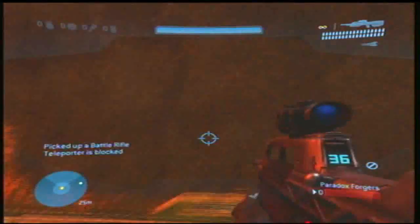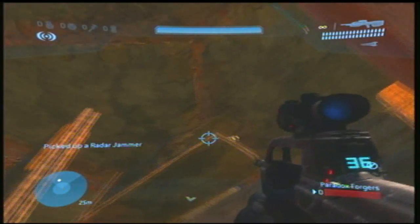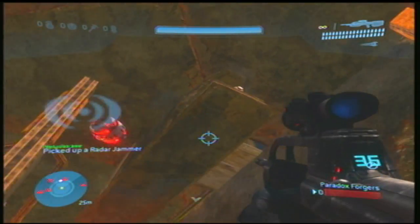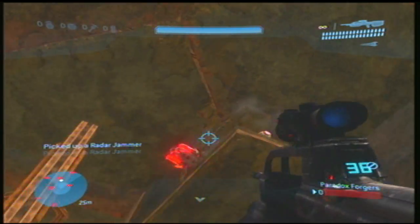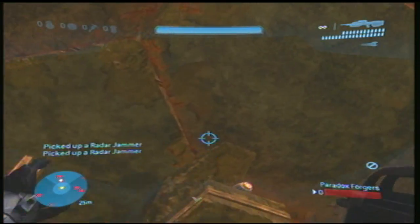And then you're gonna end up in this room. Basically, half of this room is built outside the barrier, so once you go into there, you can't go back where the radar jammer is.